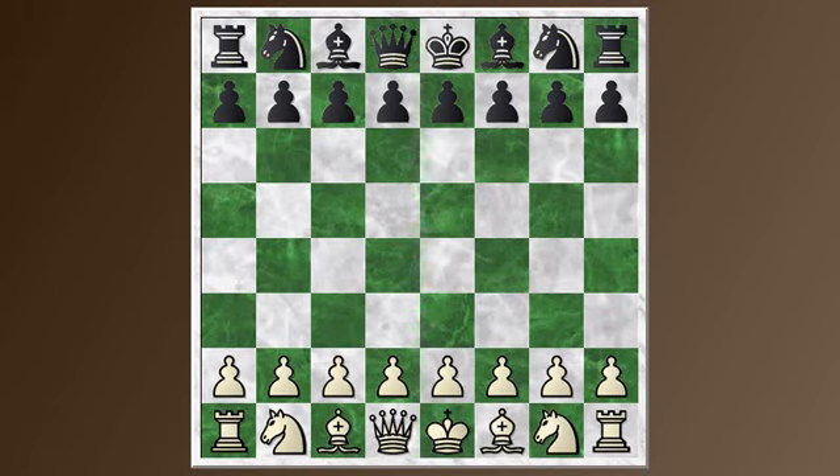Hi everyone, this is Jim. Welcome to Episode 4 of Opening Basics. Today we're going to look at the Scheveningen and the Classical lines in the Sicilian. So let's put that on the board.